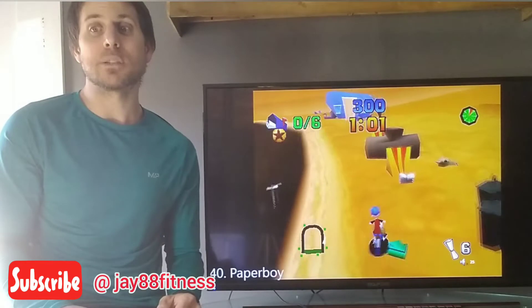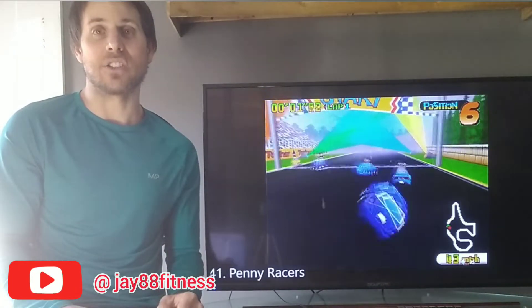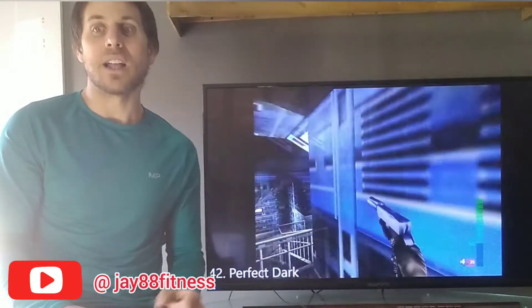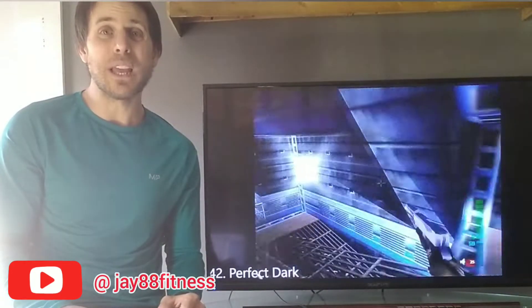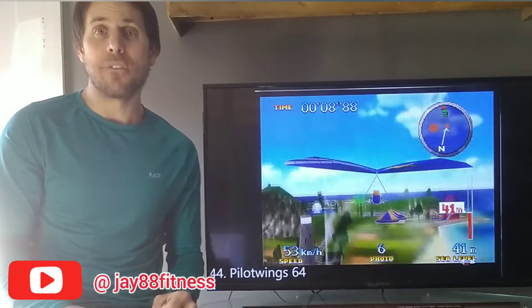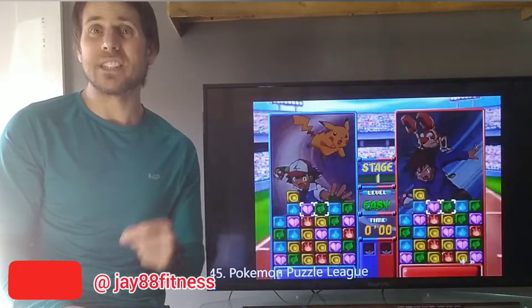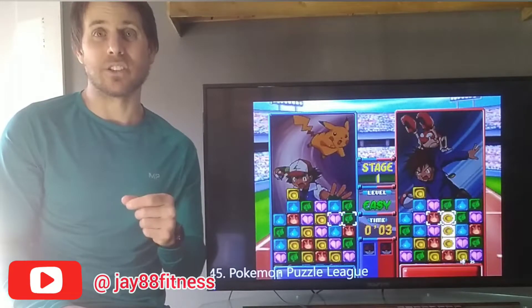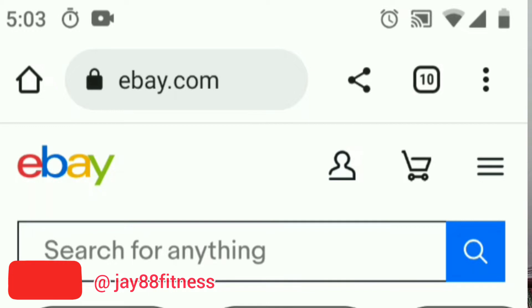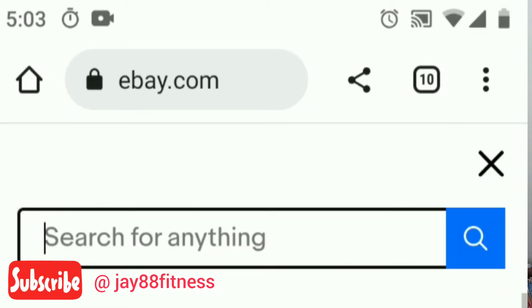As for the expansion pack, which costs $50 a year, it includes everything from the basic membership and adds a library of Nintendo 64 games and Sega Genesis games, and some DLC for Animal Crossing New Horizons, the Happy Home Designer DLC, Splatoon 2, and the Mario Kart 8 Booster Course. Which of these two tiers you select depends on if you'd like to play these bonus games. If you're just looking to play online, stick with the basic tier.